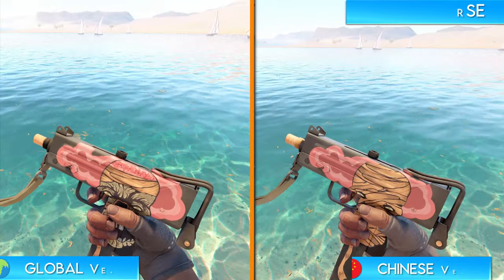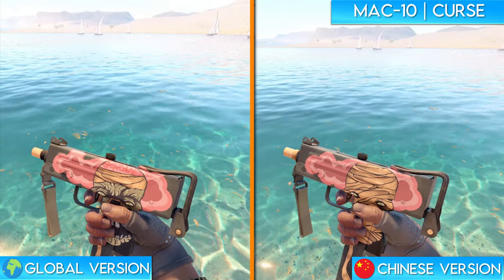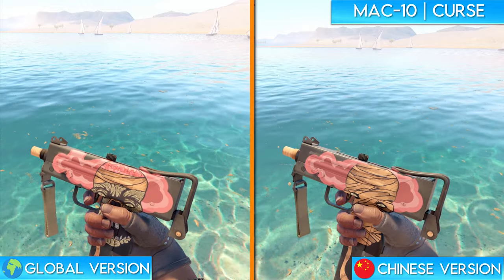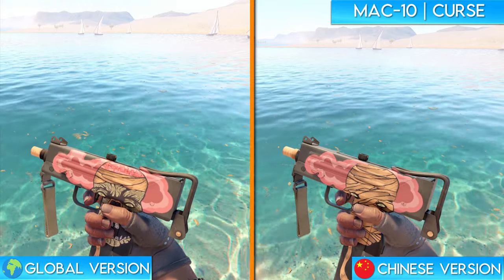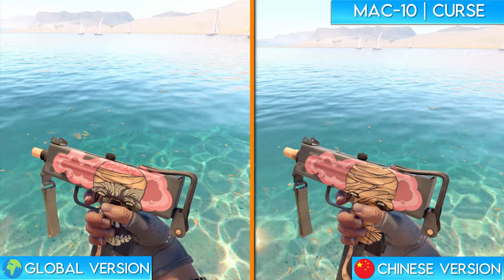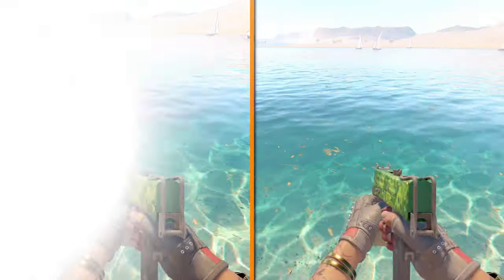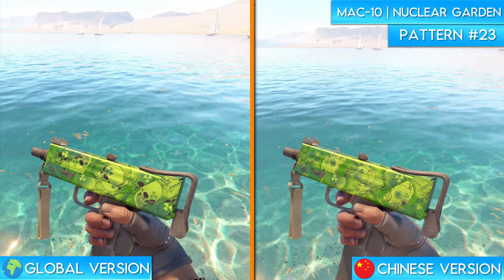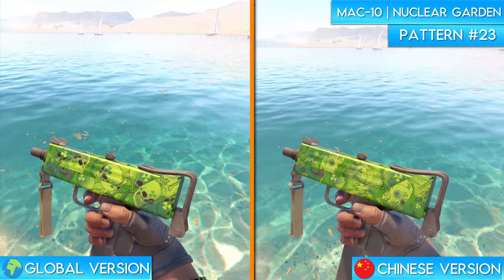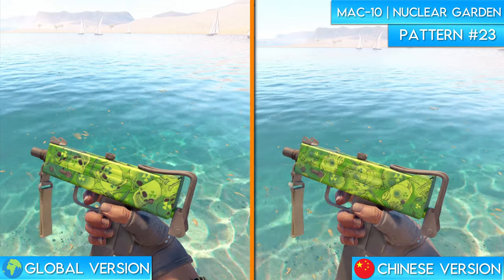The first one is the MAC-10 Curse. The global version of this skin features a zombie-like creature with a brain sticking out and very prominent teeth. The Chinese version of this skin completely mummifies the head, covering up everything but the eyes. The artwork is largely covered up by the hand in first person, so here's a better look at it. Next up is the MAC-10 Nuclear Garden. Much like the Glock 18 version of this skin, the global version features skulls all over which are completely redesigned as gas masks in the Chinese version. This skin looks amazing in my opinion.